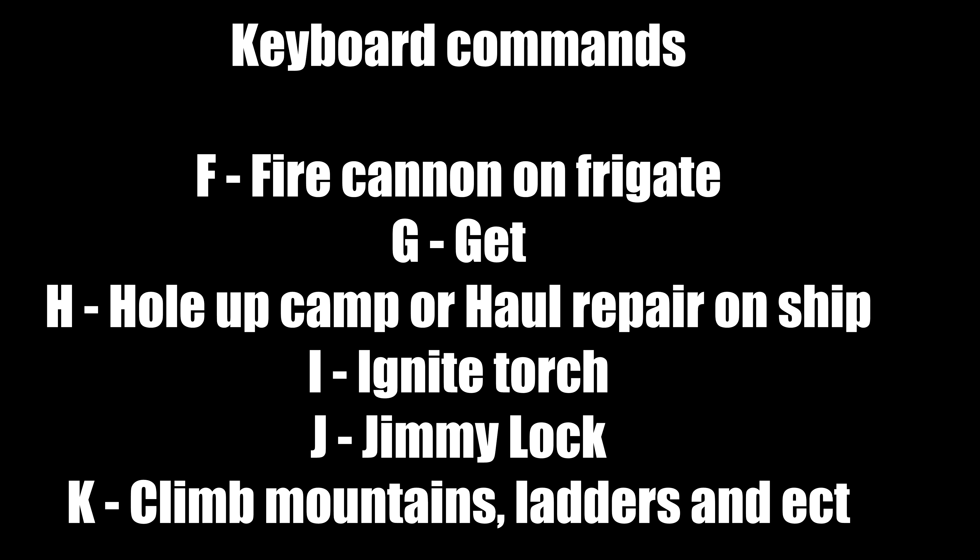G is to get anything lying on the ground. H is to hole up and camp so you can rest, recover mana or health, or both. H is also used to haul and repair ships — if your ship looks bad, hit H. I learned that very late in the game. I is to ignite torches, useful at night or in dungeons.